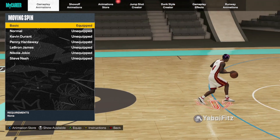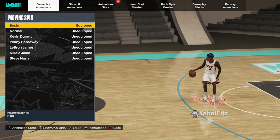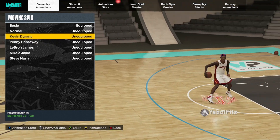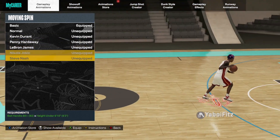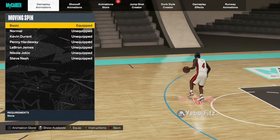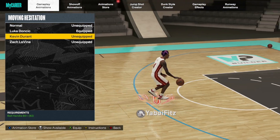For the moving spin, my favorite is Basic. It has more variety of spin backs than the other options — more different options for spinning back in various situations. Other solid choices include KD, Giannis, Penny, Jokic, James, and the new Andy Davis. But Basic is my favorite because it just delivers consistently.